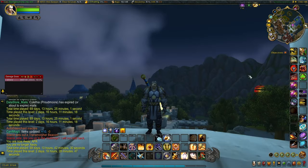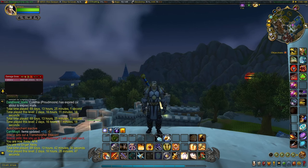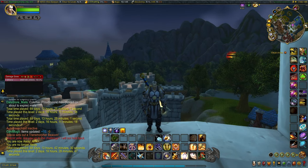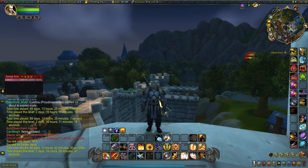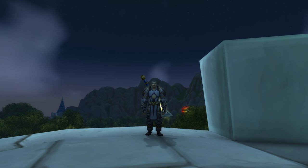To quickly recap: the farm is in the Eastern Plaguelands at Corrin's Crossing. We are farming for the Essence of Undeath as well as the Dark Runes, and the more people you have to farm with the better, as more kills per hour equals more Dark Runes, more Essence of Undeath, and more transmogs. Even if you don't have friends to farm with, you can easily expect to get around 20,000 gold an hour. It's a really nice farm that no one really talks about, so I highly recommend you give this a try. Thank you very much for watching — let me know in the comments if you enjoyed this gold farm or have recommendations for other farms. Good luck with your auction house sales, and I'll see you in the next gold making video.